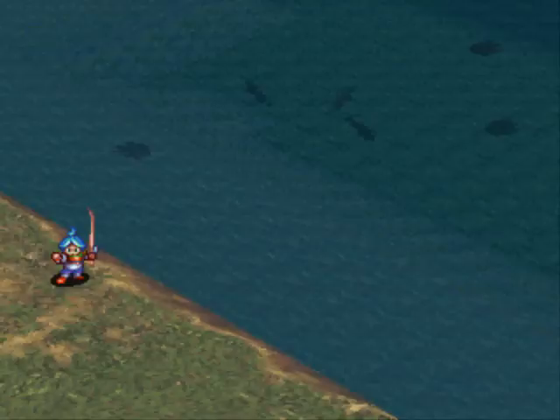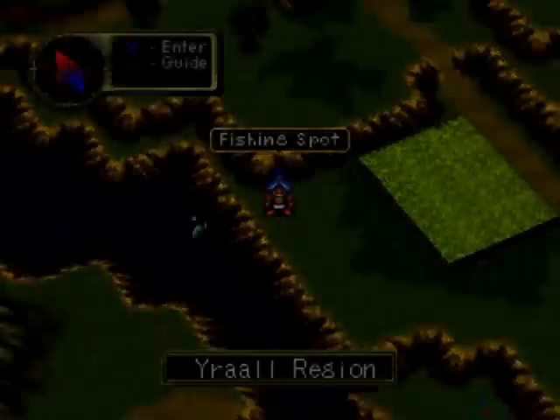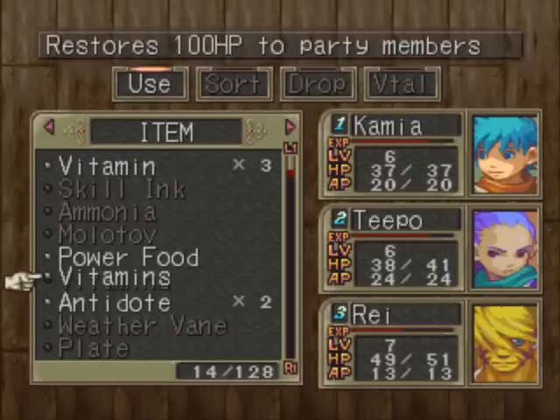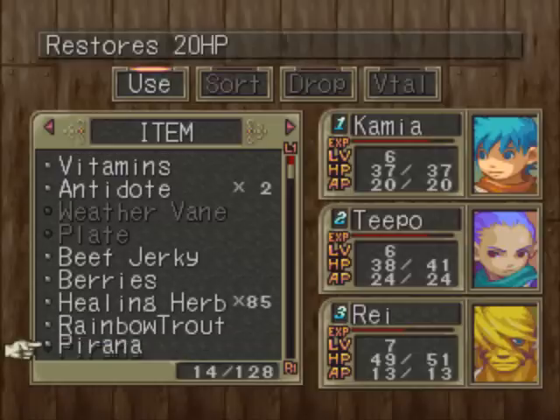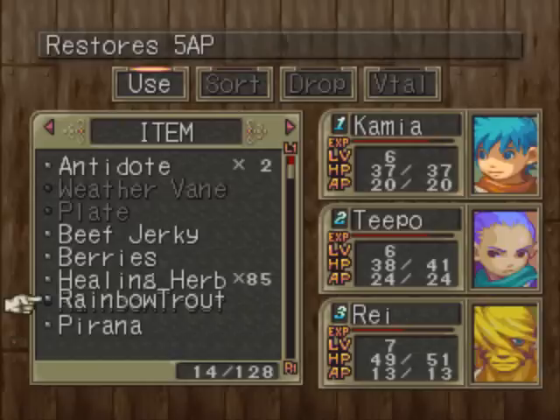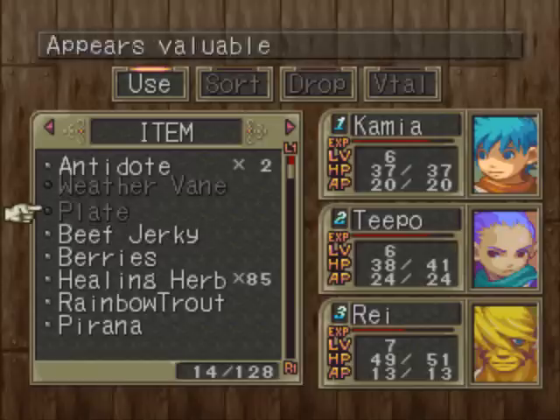I won't bore you with it — I'll come back afterwards and catch all the fish I need. But that's fishing and that's how you get upgrades from fishing. And not only that, but they come in as items — piranhas restore 20 health, rainbow trout restore 5 AP.